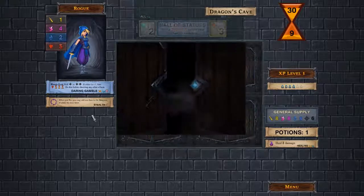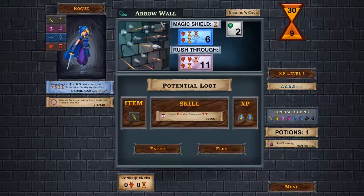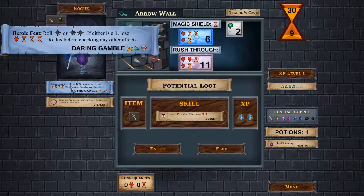Let's open up a door and get started. Here's the first door — looks like we have an Arrow Wall. My abilities are one yellow strength die, four agility dice, two mana dice, and five health. I have a choice of either trying to use a mana shield or to rush through. I'm going to try to rush through since I have good agility, and I will have to spend two points there.